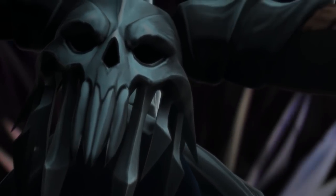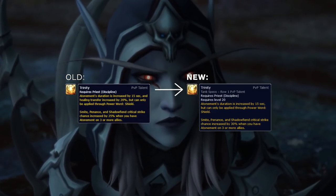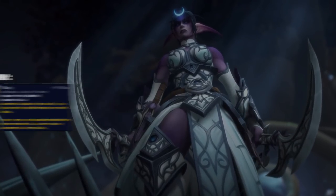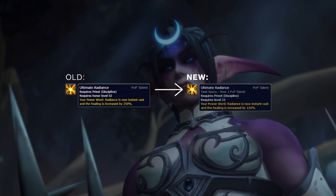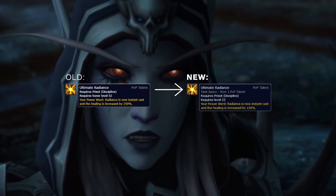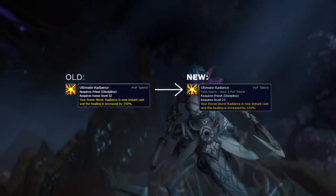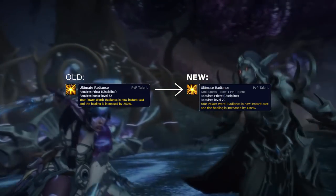This came with a redesign to the Trinity talent, which previously had this effect but now only increases Atonement duration and crit chance on a few spells. What this means is that Trinity is no longer a necessary PvP talent, because its previous primary effect is now baseline. Ultimate Radiance was also changed in the patch, now being 150% increased healing down from 250%. This is huge. Radiance during Season 1 was a massive part of Priest healing, giving them an instant cast burst heal to press out of CC. Now that it is nerfed, it is no longer a default PvP talent for Disc, fundamentally changing the way the spec is played and opening up some new talent options.